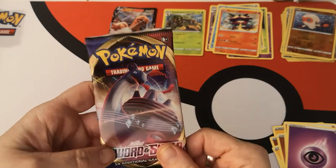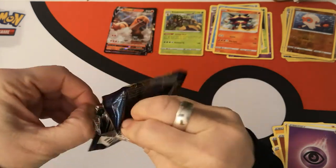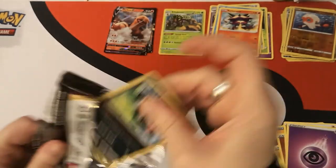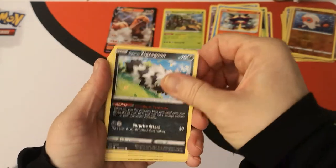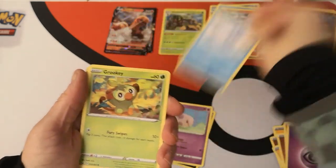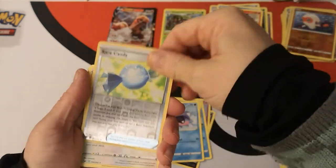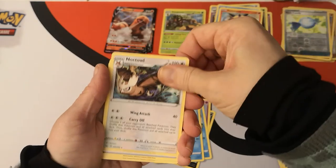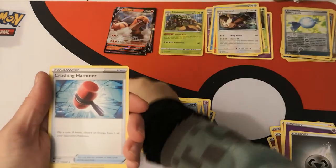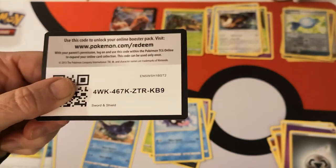I'd love to pull some of the Lapras V cards, because they are really, really cool. We have Galarian Zigzagoon, Munna, Snom, Grookey, Shellder. Reverse holo Rare Candy. Noctowl regular rare. Metal Energy, Mantine, Crushing Hammer, Switch, and there is your code card.